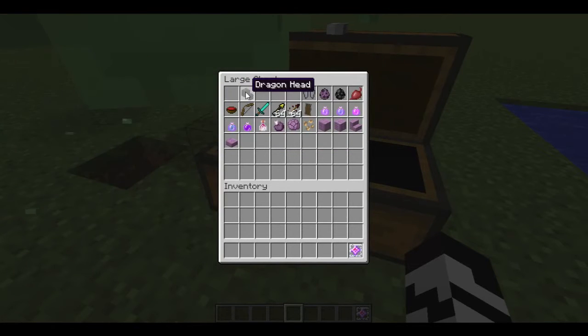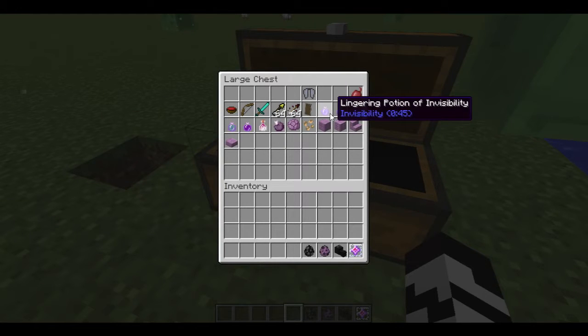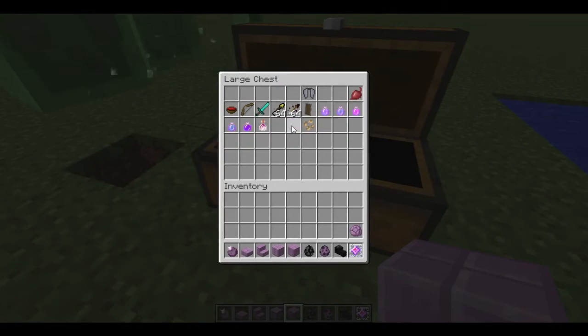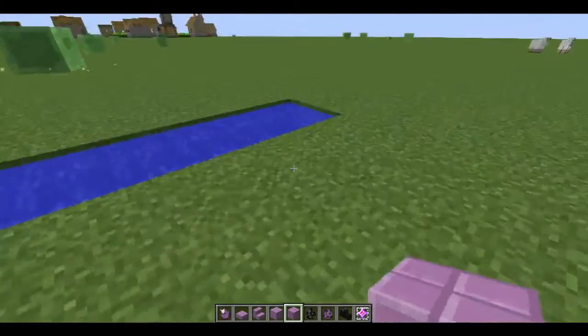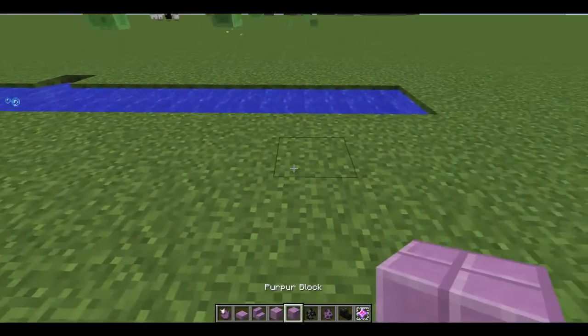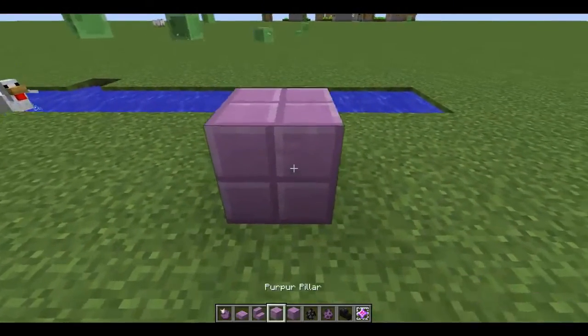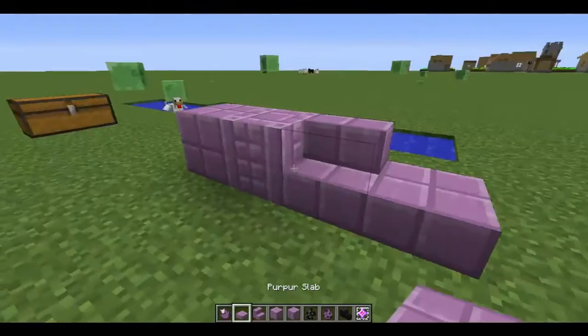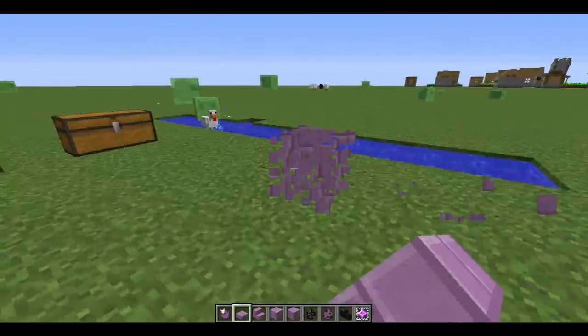There's an end crystal, a dragon head. There's also shulkers and endermites. I'll show you these as well — they look very similar. So there's a shulker, and there are purple blocks, purple pillars which look quite cool, like a purple light block, and obviously all the blocks that go with it.